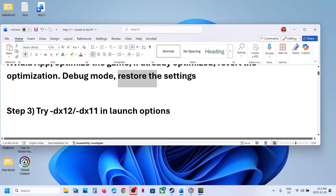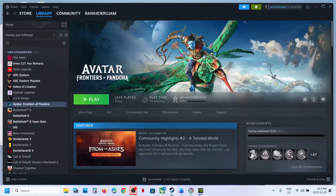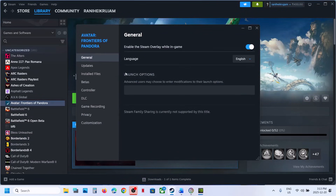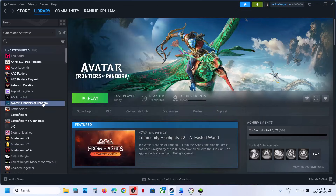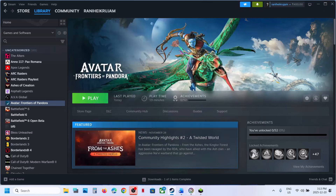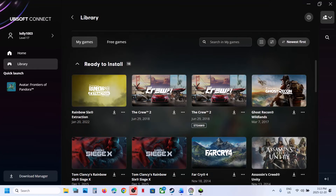The next step is to try DX12 or DX11 in the launch options. For Steam users, right-click on the game, select Properties, go to Launch Options, and type -dx12. Launch the game and check. If that does not work, go back to Properties and type -dx11 instead, then launch the game and check. You can remove this if it doesn't help.